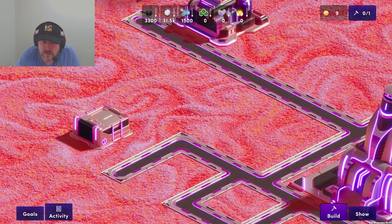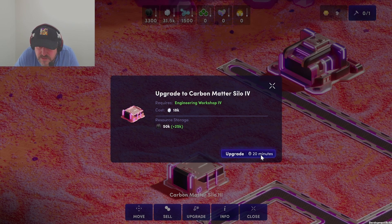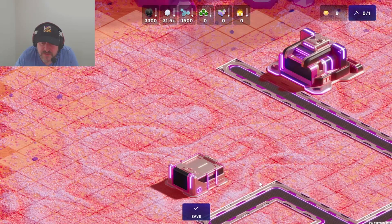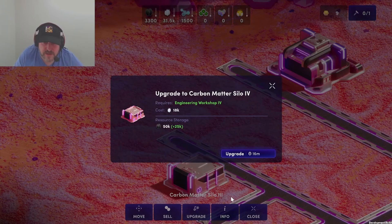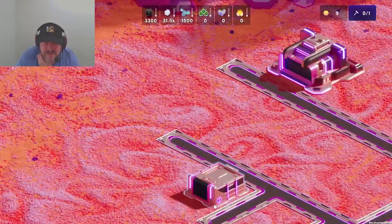In this video I want to show you how paths affect the build and upgrade times of a building. If we select this carbon matter silo and click the upgrade button, we can see the upgrade time is 20 minutes. This silo is not connected to any paths. If we build some paths connecting that silo to the path system and click upgrade again, we see the upgrade time is now down to 16 minutes.